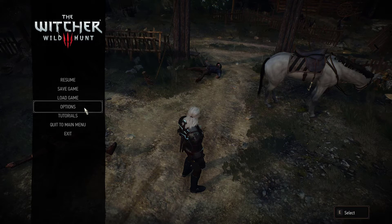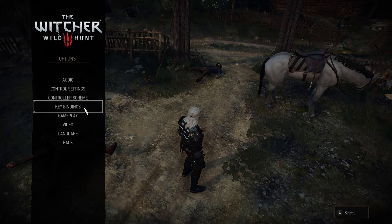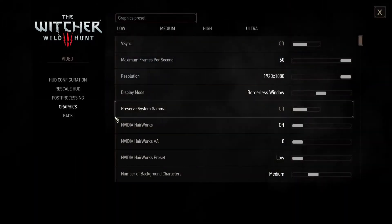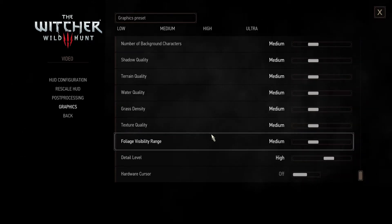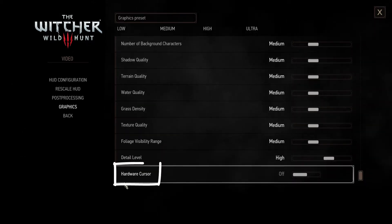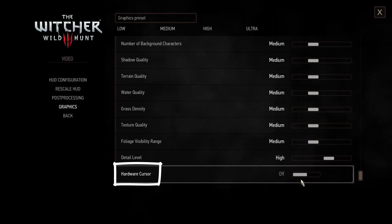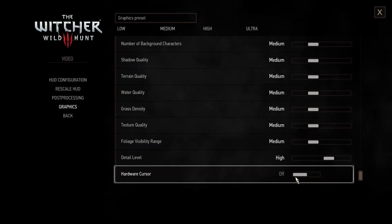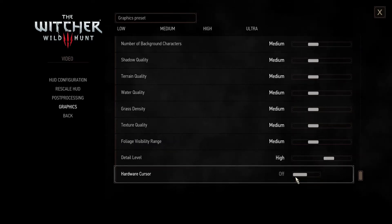Let's get to the point — how do you fix it? You need to go into Options, and no, you don't go into Control settings — you actually need to go into Video, and then into Graphics. Once you're there, scroll all the way down until you see 'Hardware Cursor' and turn it on. If it's already on and you still have this problem, then it's probably something different.